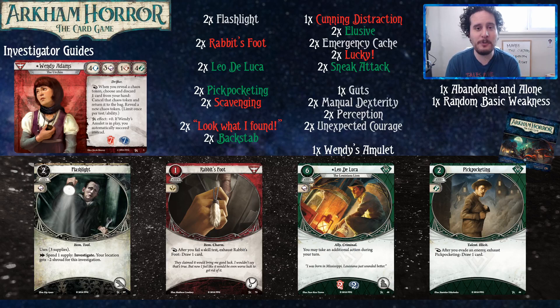Hey everybody, welcome to another New Player Investigator Deck Guide. Today we're going to be covering the last investigator from the core set, who is none other than Wendy Adams. This deck was built by Travis. We're going to talk about it, then go through cycle-by-cycle recommending cards from that cycle. It's built with two core sets in mind — if you only have one, we recommend picking up another or proxying the cards you don't have, as it will help you win more. Travis, why don't you talk us through the deck and the idea behind it?